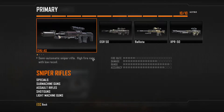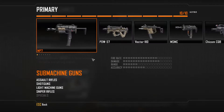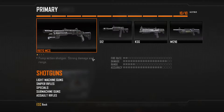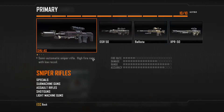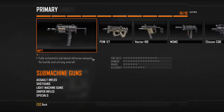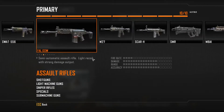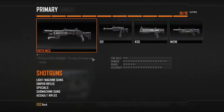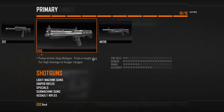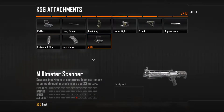I already generated it again. Can we still go to the last class? Wait, is this a sniper rifle too? No. Is it worse? Is it a KSG? Yeah, that bugged weapon. Let's just do it. KSG with millimeter scanner.